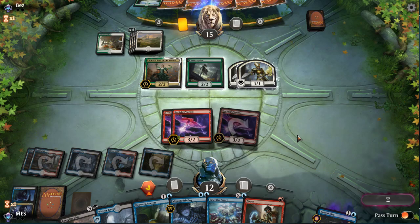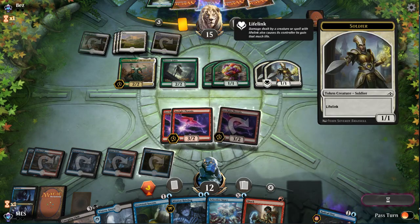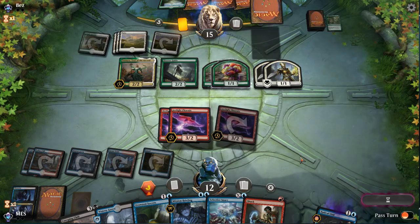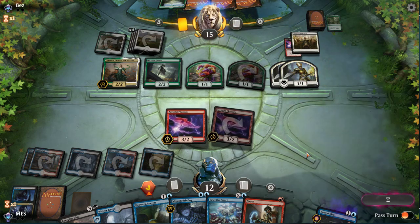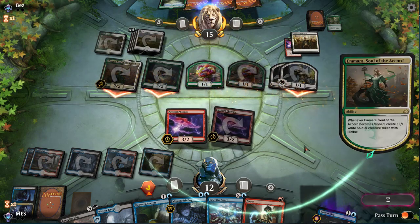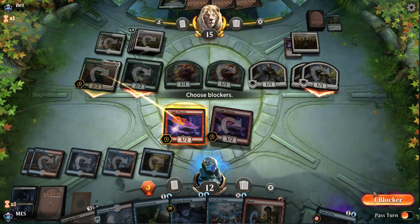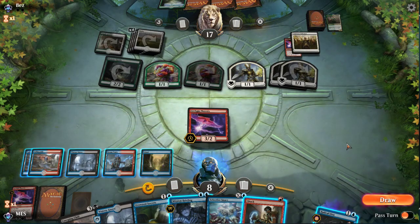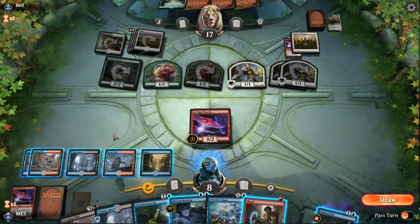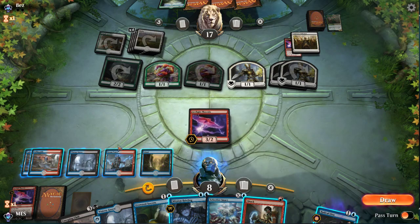These are all different creature types sadly. Selective Snare works best against History of Benalia and random other combo decks. If we had Shock up, we would kill our own Phoenix. We get to kill the Amara finally. We have to try and combo-kill our opponent at this point. I could Selective Snare for one, I can Shock, I can Mission Briefing Opt. I'll just draw — that's so bad. We needed that in the deck. Now we can't combo kill.